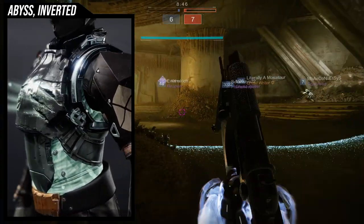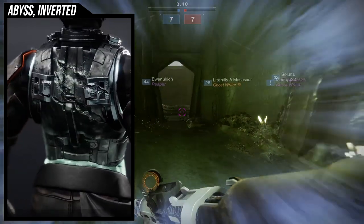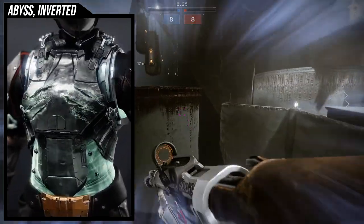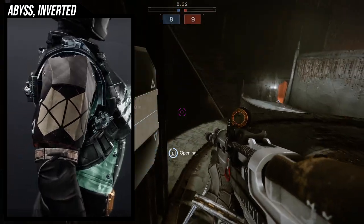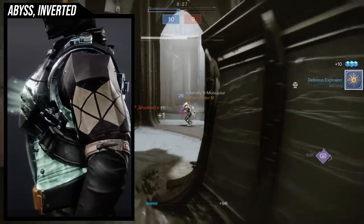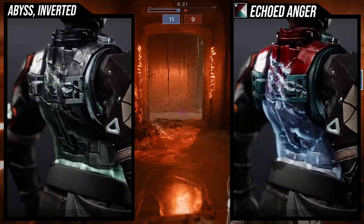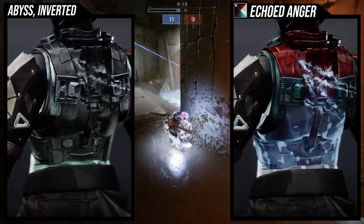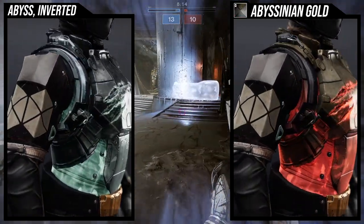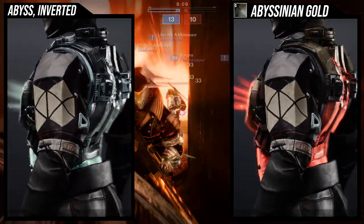We do have hive-themed armor from King's Fall, the dungeon armor, Grasp of Avarice which is the thorn-themed armor you can mix in with hive-themed armor — a bunch of armor sets you can use with this. You can also just do whatever you want and take the glow off, which is what I'll be doing most of the time. As for how it shaders, it shaders really well. The glow comes from the stomach all the way up to the chest piece, and even the scars on the chest have glows.